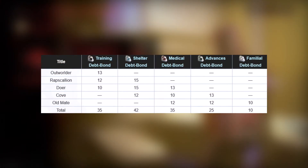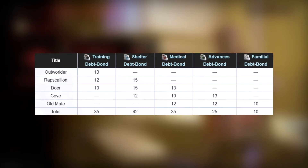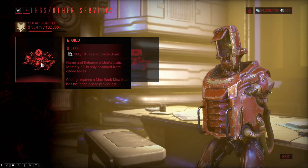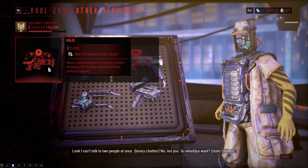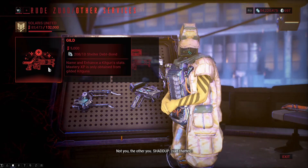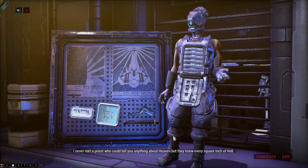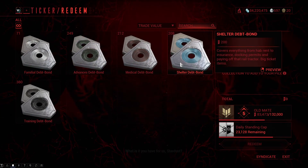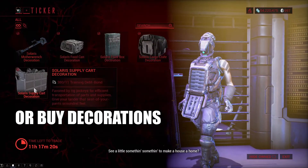The uses of Dep Bonds vary. One of them is ranking up with Solaris United — quite straightforward: depending on the rank you will need different bonds. 10 training bonds are used to gild your MOA companions at Legs, and 10 shelter bonds are needed to gild your kit guns at Rude Zuud. You will need a lot of these if you want to complete every single thing. If you have more than enough Dep Bonds, you can also trade them in at Ticker for Solaris United standing.